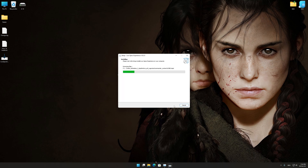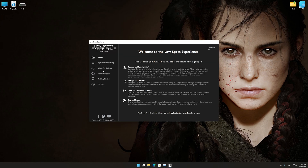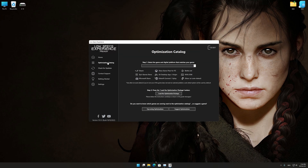First of all, start the installation process for the Low Specs Experience. Once it's done, start it from the newly created desktop shortcut and select the optimization catalog. From the top of the menu, select the applicable digital platform, and then select A Plague Tale Requiem from the drop-down menu. Once that is done, press Load the Optimization Package.